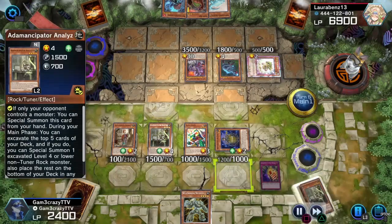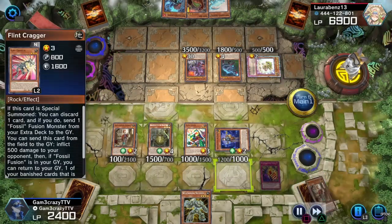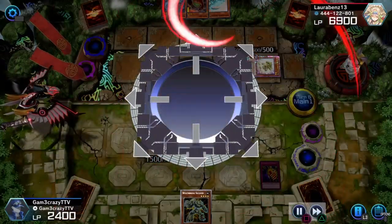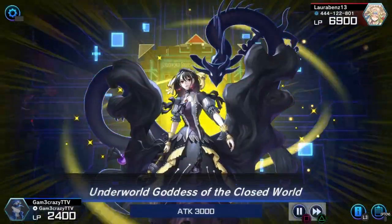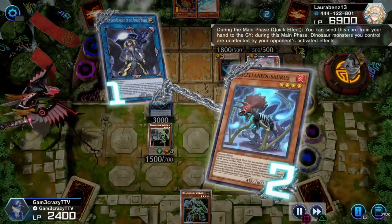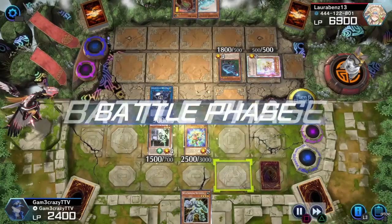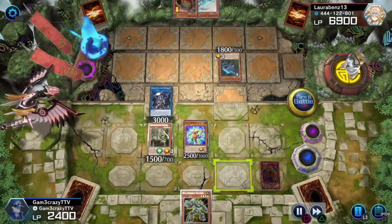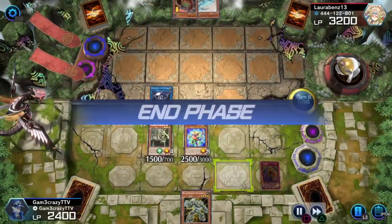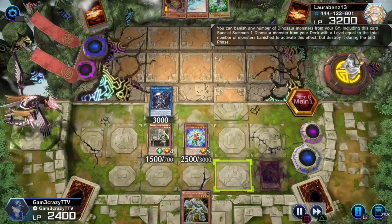This is where I swarm the field with all my Adamancipator tuners. I'm going to use her Ultimate Conductor Tyrano as one of the materials and bust out Underworld Goddess of the Closed World — fantastic card, very splashable, acts like a Kaiju effectively to get rid of one problem monster. I bring back Block Dragon and I still have an Adamancipator Analyzer on the field, but I can't do anything else that turn, so I pass.